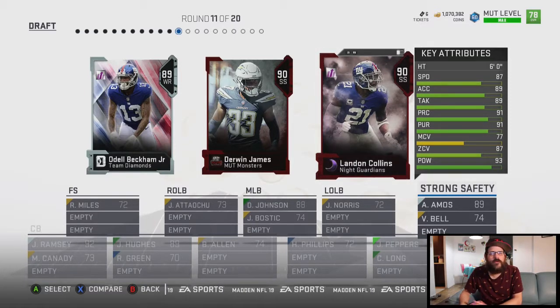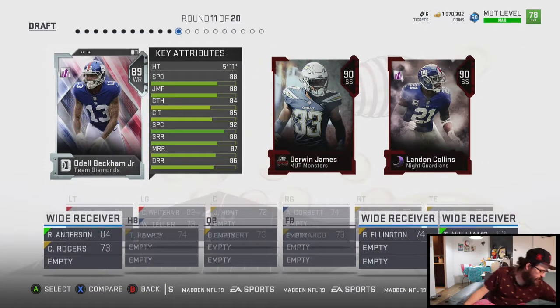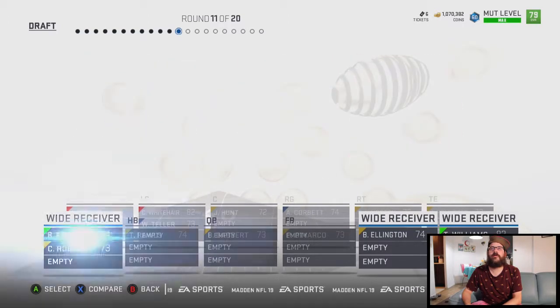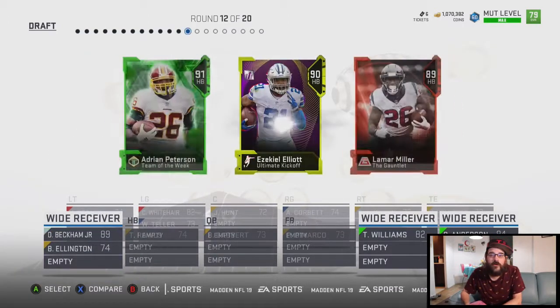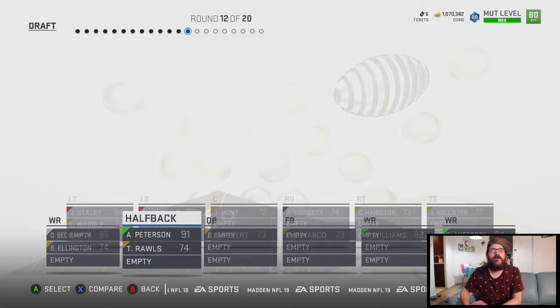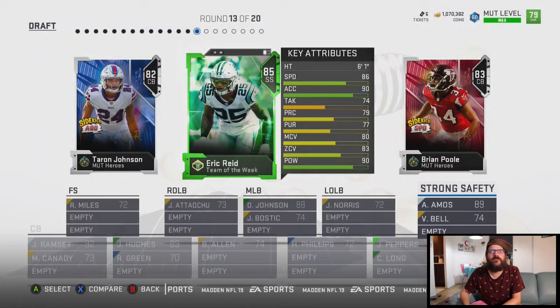I hate when you get overloaded — that's the one thing you gotta be ready for. You sometimes will get overloaded. I don't have much... I'm gonna go with this back now. I don't know if that's the right call here — maybe I should have gotten the second strong safety. Running back options — we'll go with AP. I've been okay with him so far. I wonder if I should have gone with Zeke.